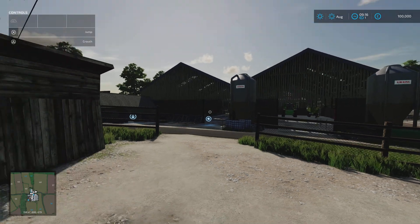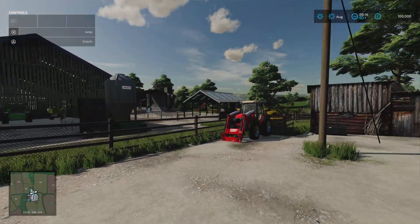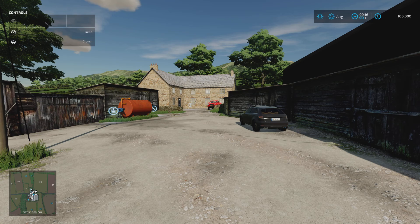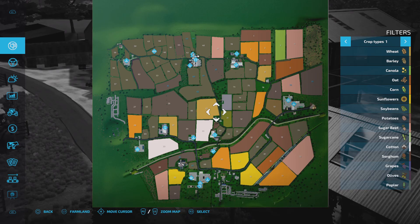The only difference I could find between the two is that as we go around the map you'll see there's no horse barn and no pig pen on Farm Manager and Start from Scratch. This could cause a bit of a problem because I'm not sure you're going to be able to put the pig pen back in, but we'll have a look.